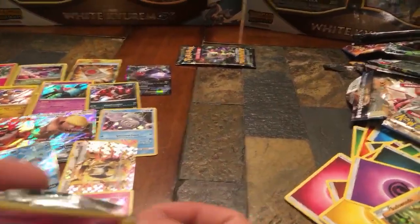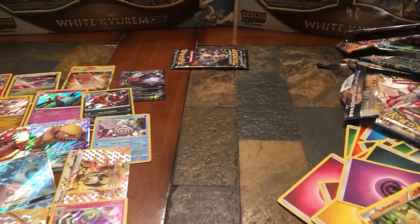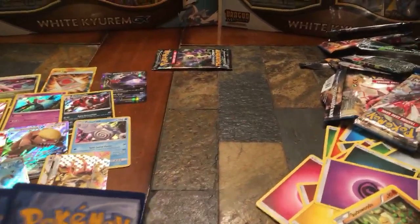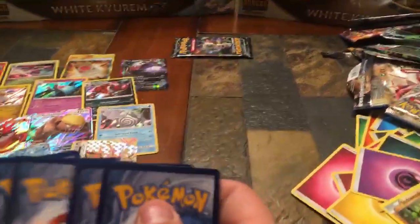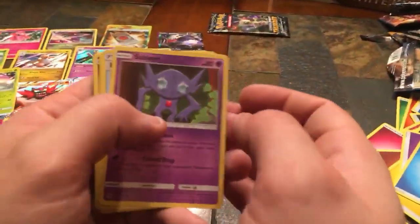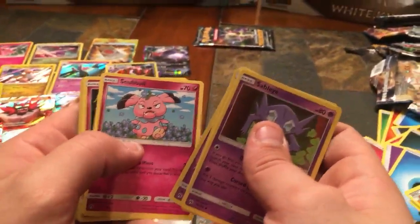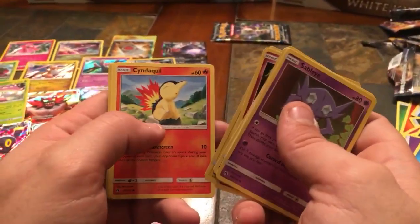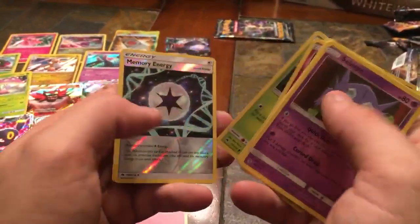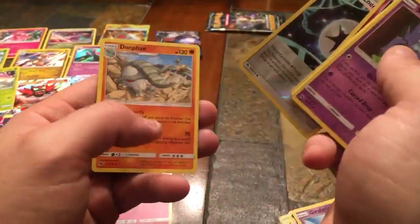Eighth Lost Thunder pack — Water Energy, Sableye, Electropower, Zatu, Snubbull, Ralts, Deino, Cyndaquil, Pineco, Reverse Holo Memory Energy, and another Donphan non-holographic. Not on that one, but we pulled some pretty good cards today so I really can't complain.